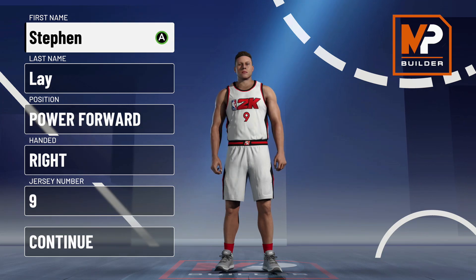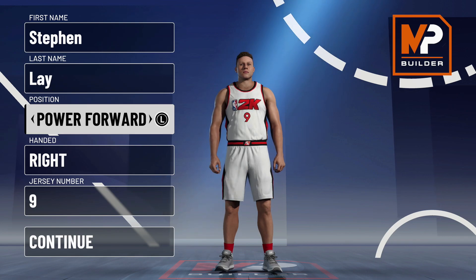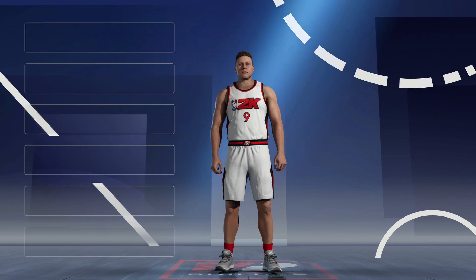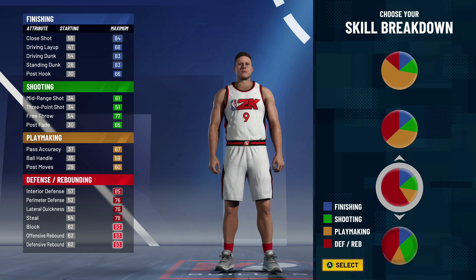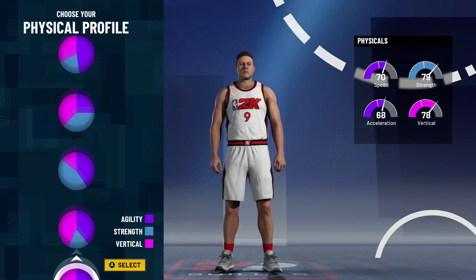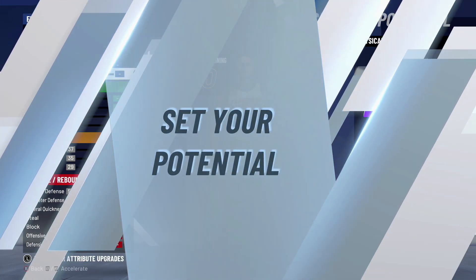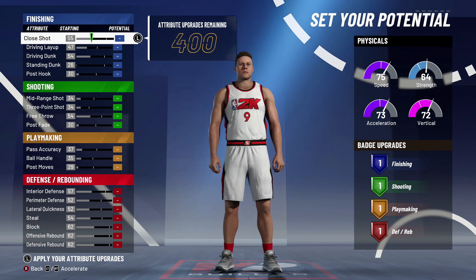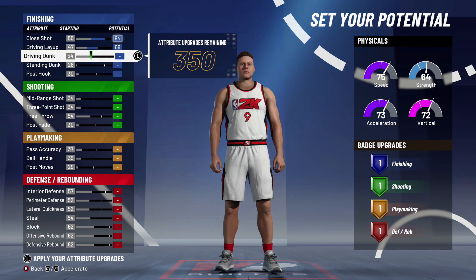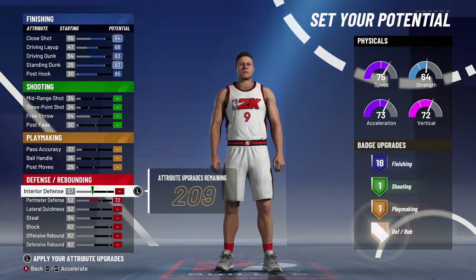What's going on YouTube, I'm back and today I'm bringing you guys the best center build in all of NBA 2K21. I've been labbing the builds and I think I found the best ones. I'm gonna show you guys two builds that I really like: one inside and one outside. We're gonna go power forward position for both of these builds — power forward is better this year. We're gonna go to the speed pie chart.